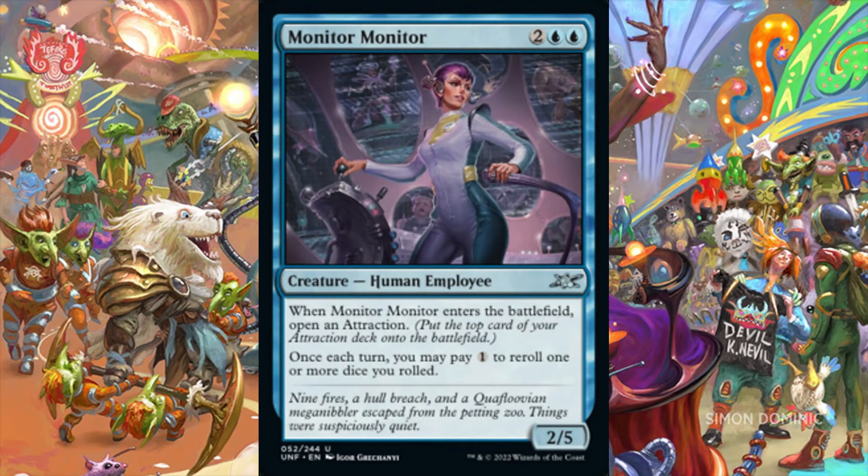Monitor Monitor is a 2/5 human employee for 2 and 2 blue mana. When she enters the battlefield, we open an attraction. Once each turn, we may pay 1 generic mana to re-roll one or more dice we roll. Monitor Monitor's value is dependent on the presence of a coinciding attraction deck or placement into the 99 of a dice-rolling themed build. Outside of these two archetypes, she provides very little value. There are many ways to open attractions in Unfinity, but fewer options available for re-rolling dice, placing the focus of value on her dice re-rolling ability. In an appropriate dice-rolling themed build, Monitor Monitor could shine.